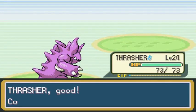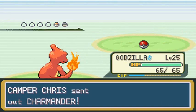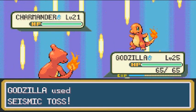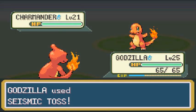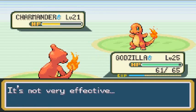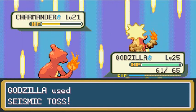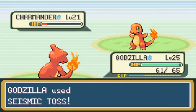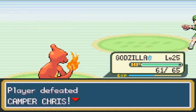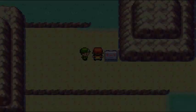Charmander versus Charmeleon — let's see who wins. Let's use Seismic Toss — will it do it? Nearly takes him out, taking half his HP. Ember doesn't do anything to me, so finish him off with another Seismic Toss. Yes! Charmander is no more, and Camper Chris is done.